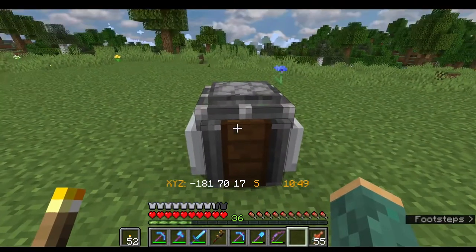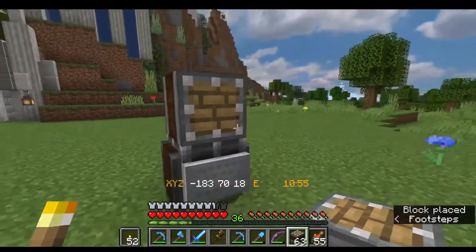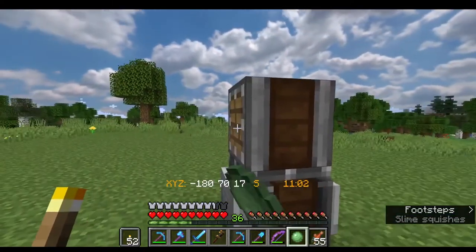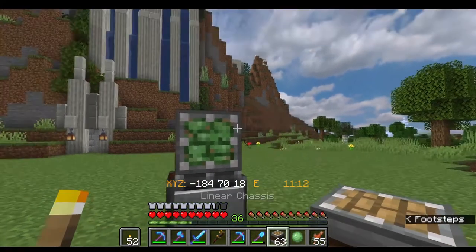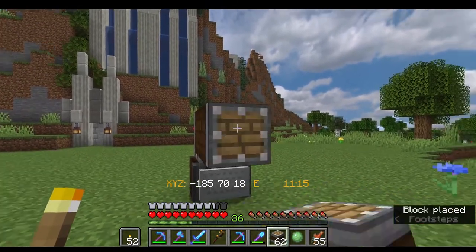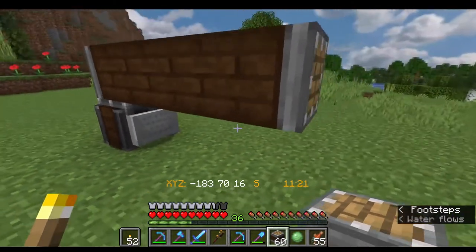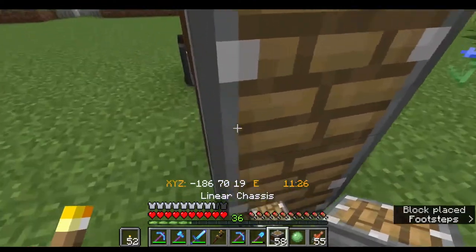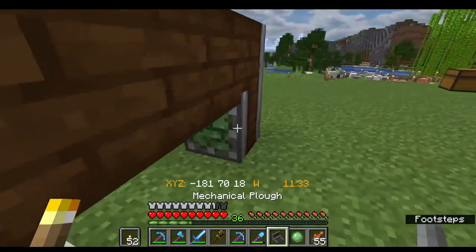The next thing we want to do is start building our contraption. We take our linear chassis — he actually takes the first block and splats it with slime balls. I'm not sure we have to do that, but I'm going to do it anyway because he did it as part of the video and it seemed to hold together pretty well. So we go one, two, three, and then we attach that there. Slap our slime ball there, then take one mechanical plow and put it right here.